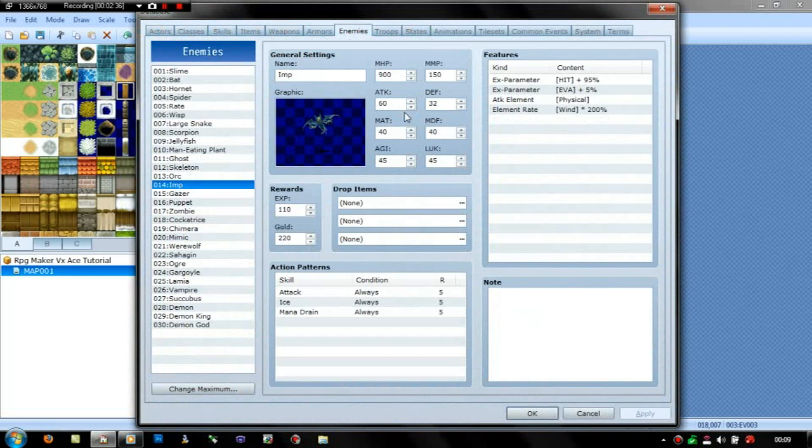I need to edit the enemies. Where's the imp? There he is. The imp is not gonna have that much — it's gonna have 100 health. Attack: 10. Defense: 8. Magic attack: 6. Magic defense: 8. Agility: 50. Luck: 13. It can't have these attacks. XP: 5. Gold: 10. So he's now extremely weak — we'll actually have a chance of beating him now.